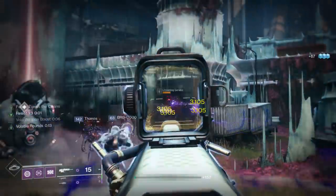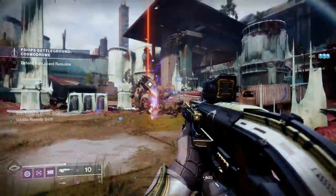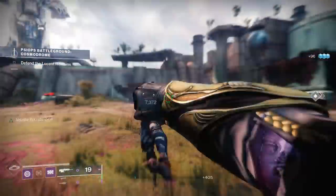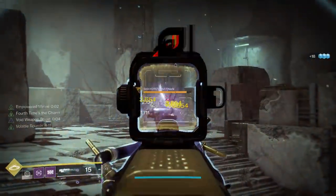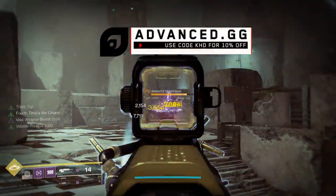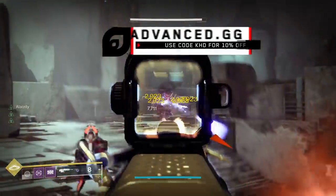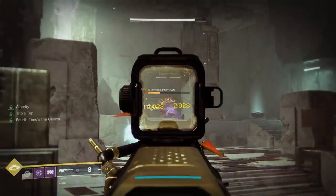The result is what you saw at the beginning of the video. I luckily got an appended mag with my roll, so it comes with 19 rounds in the magazine, and I can shoot — no joke — like 60 rounds out of this thing without stopping. It is absolutely insane the magazine size you're capable of when you are fighting a target with a big crit — like a public event boss or just a guy with a big head — and you're able to consistently trigger both of these perks.